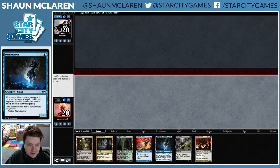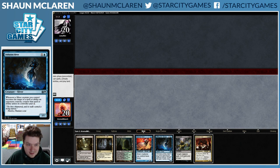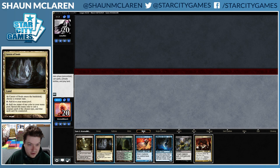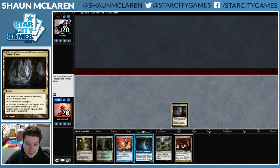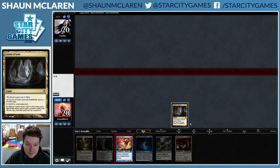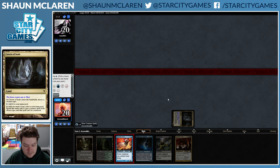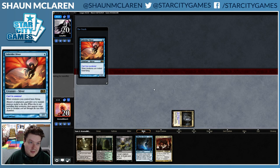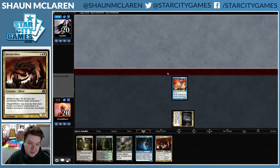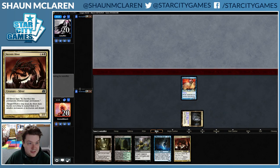This looks pretty good. No Aether Vials, no land issues, but other than that I like it. Alright, so Galerider Sliver into Diffusion Sliver into Necrotic Sliver. Our opponent will probably have something to say about all this.